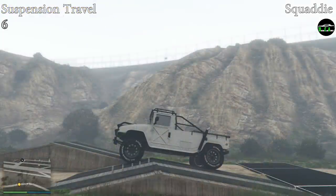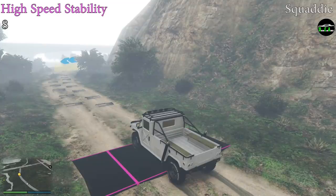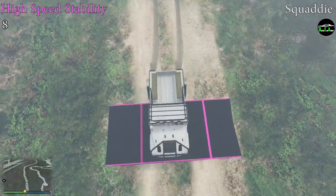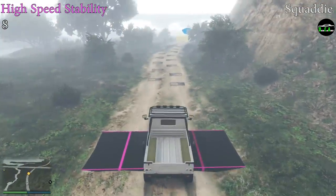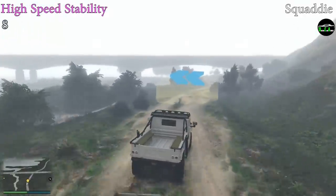Suspension travel is not too great — that's where the Squatty suffers in my opinion. It basically has the same suspension travel as the regular Mammoth Patriot. According to the markers, it gets a 6 out of 10. High speed stability is pretty good but not on the top level of most off-road vehicles, mainly due to the average suspension travel we saw previously. It gets pretty unstable towards the end, which gives it an 8 out of 10.